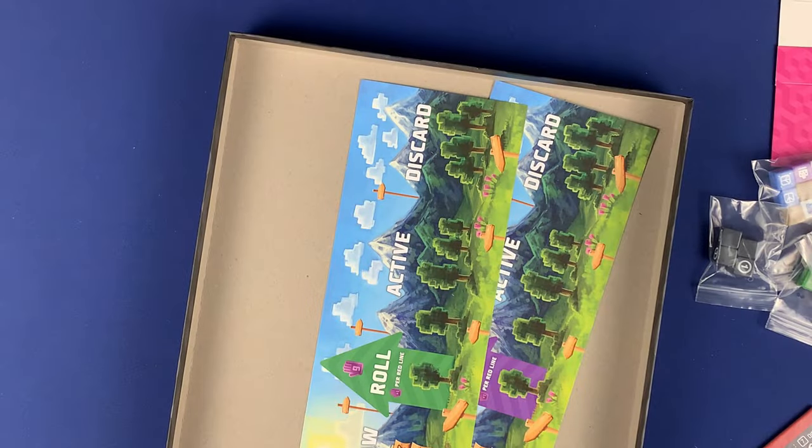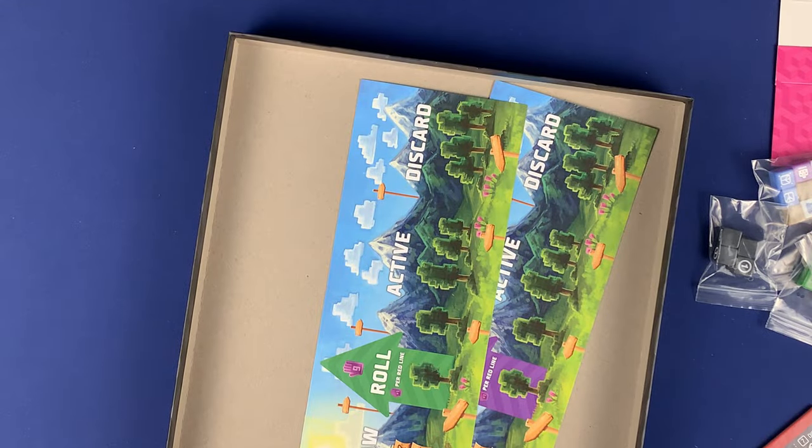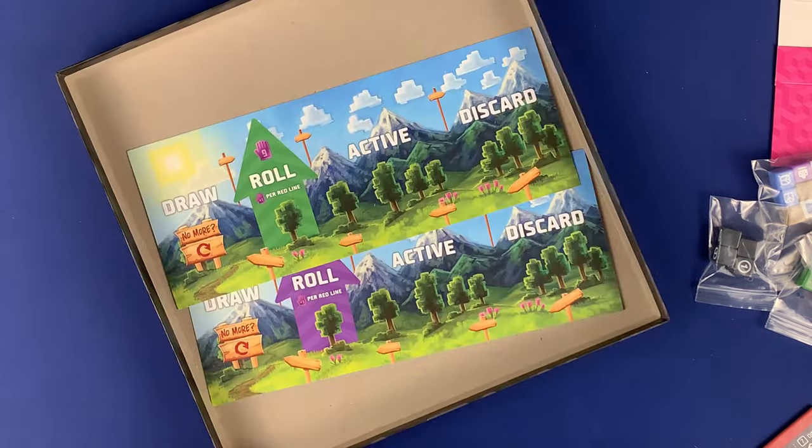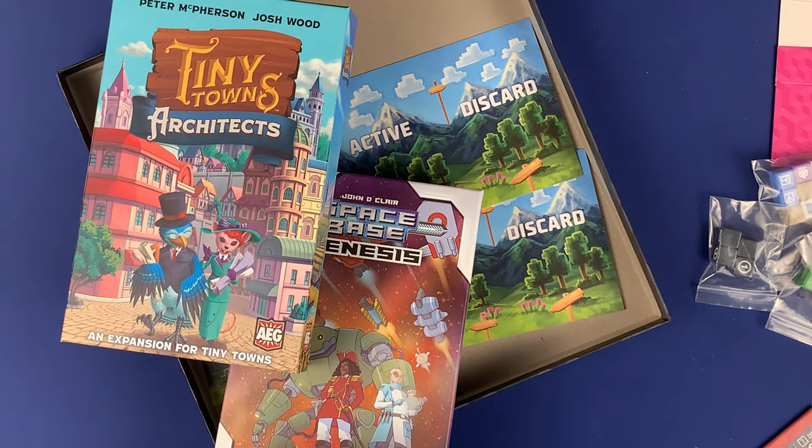There are also some added victory tours, which I always like when they add those extra goodies, plus some clarifications. Looks pretty straightforward overall. I'm really excited to get Cubitos to the table quickly because I really like Cubitos. That's going to do it for this giant unboxing of essentially everything AEG. Thanks for watching — I'll see you guys on the next one.